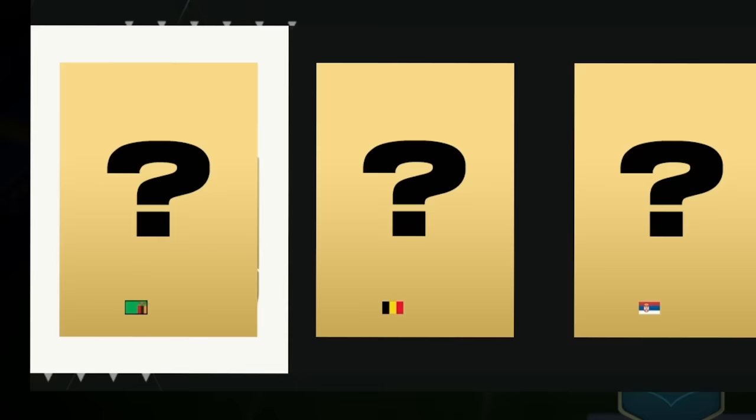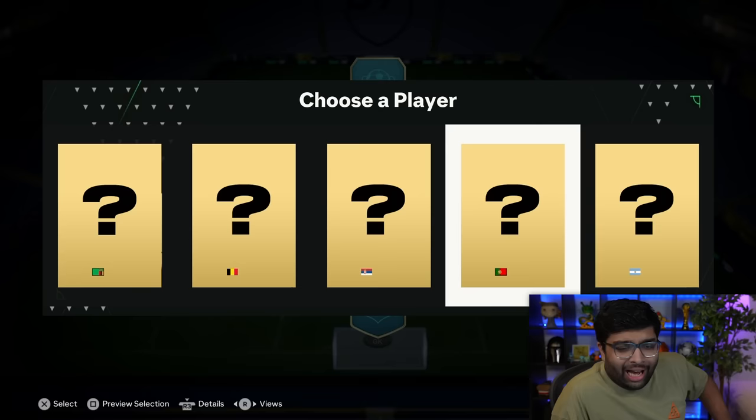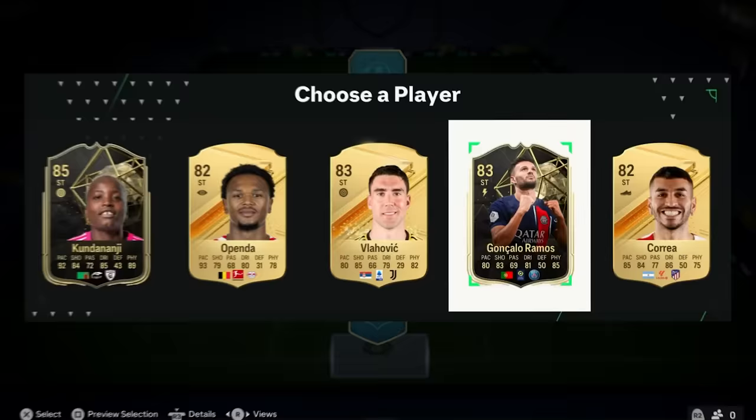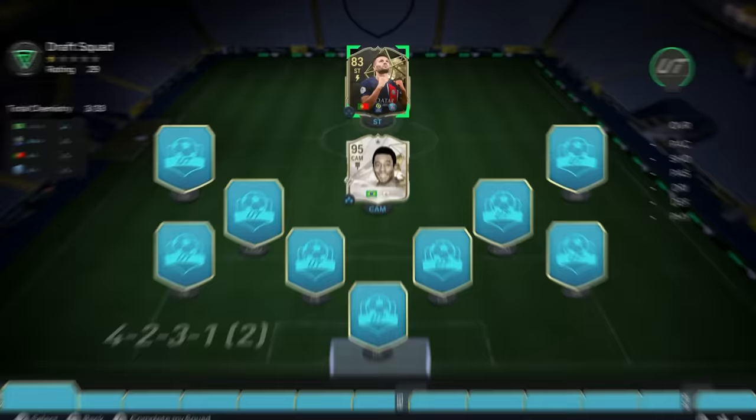I have no idea what it could be. This looks like - I don't even recognize this flag. Belgium could be good. Do we want to go Argentinian? None of these cards look like a special card. I'm just wondering who has the highest rating. Let's go with Portugal because I have a sneaky feeling it could be Ronaldo. It's Goncalo Ramos. Probably Kunda would have been good, but I guess we're going with Goncalo Ramos.